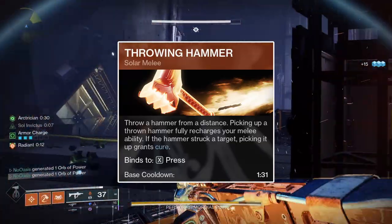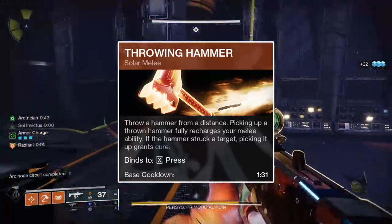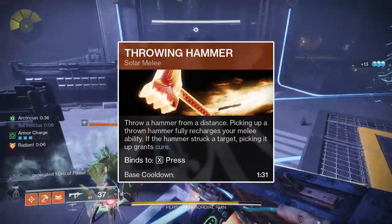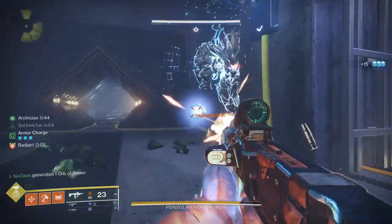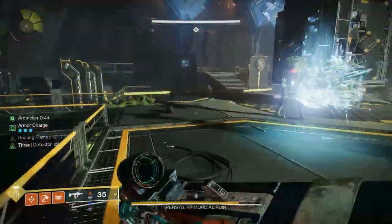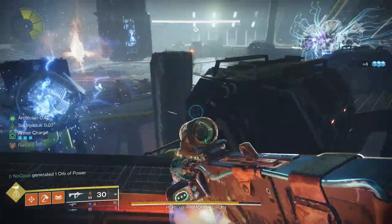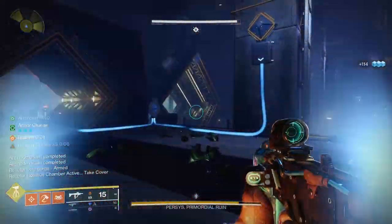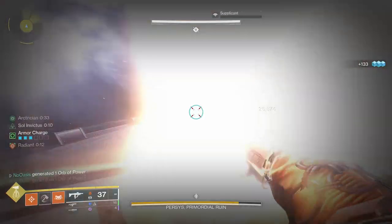For the melee ability, the Throwing Hammer is the best option. It's effectively spammable since you can pick it up after throwing it, so long as it hasn't landed in an inaccessible area. Picking up the Throwing Hammer after it strikes a target grants you the Cure buff, instantly healing you for 60 health — and you can trigger this as many times as you want. One incredibly helpful tip for Throwing Hammer is your keybinds: you can set separate buttons for powered and unpowered melees, or set both to the same button so it always prioritizes your powered melee when fully charged.